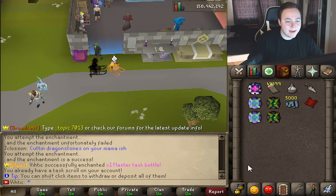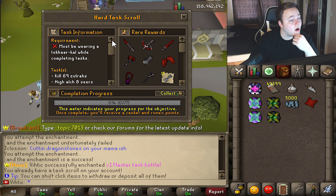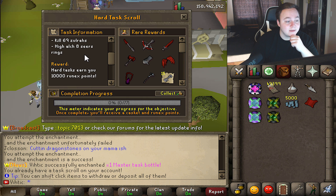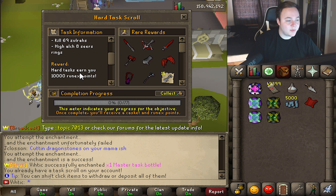Give me an Elite. Must be wearing a Tokar Call while complete — that's easy, usually it's something ridiculous like wear some flippers. 69 Zolras and High Alch 8 Seers Rings — that's actually not that bad. 69 Zolras is not as bad as some of the ones we've seen. Seers Rings are pretty cheap.